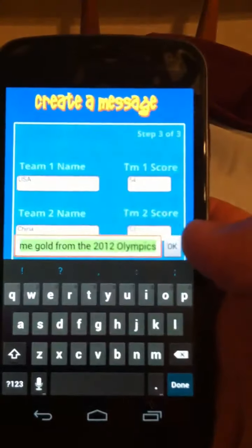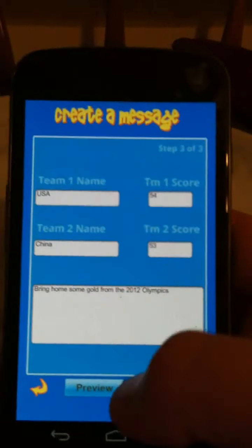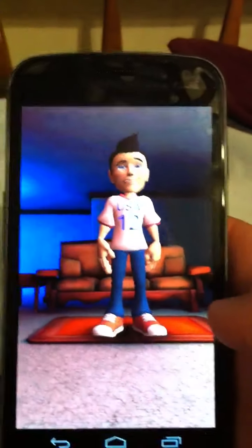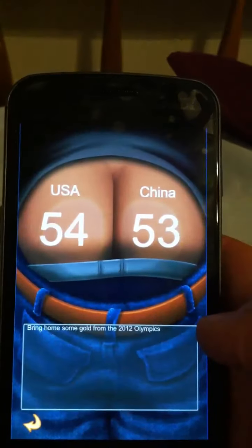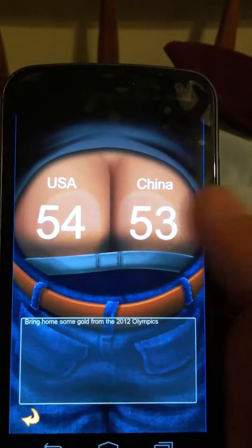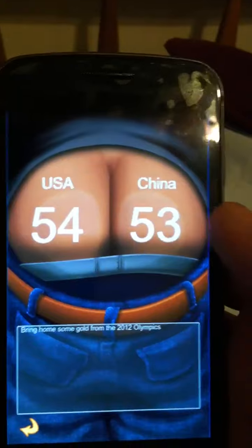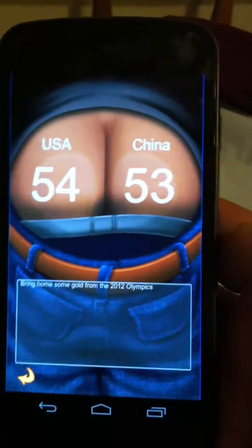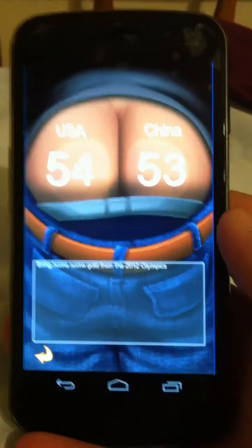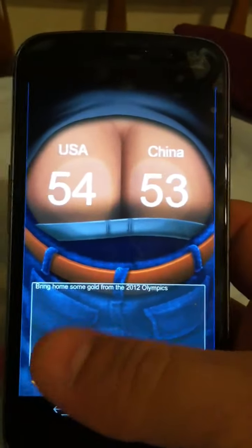Then I input my message — you can either type it in or hit the little speaker button and just speak it in, and it works pretty good. This is what you would send someone: a preview of it — he moons the screen and there's your scoreboard of whatever event's going on, or gold count in this case: USA 54, China 53, and your text message. Pretty funny — it's only a dollar.